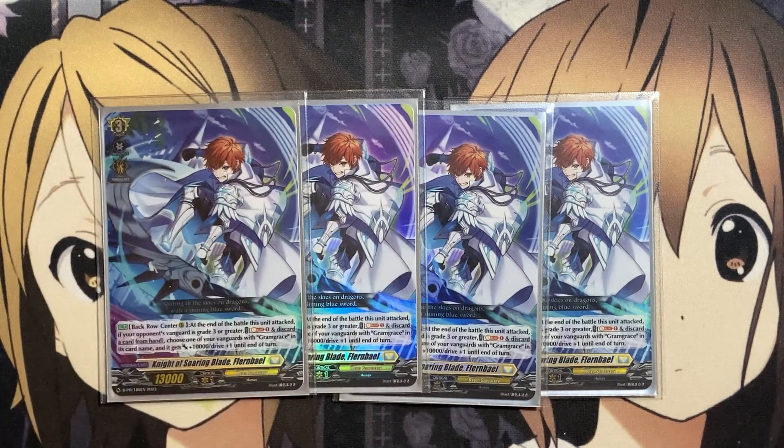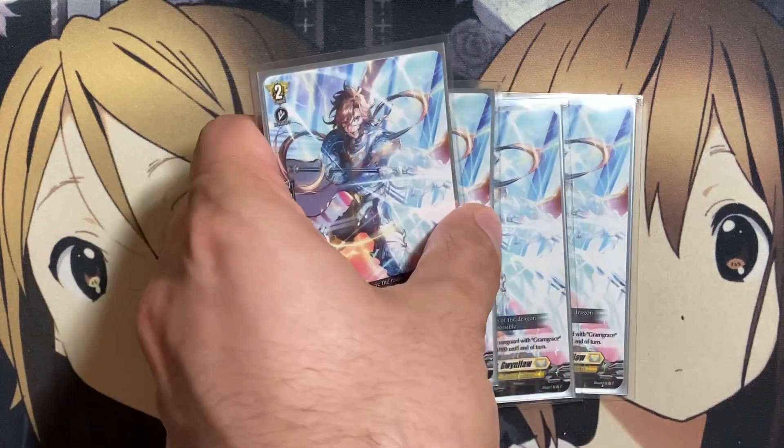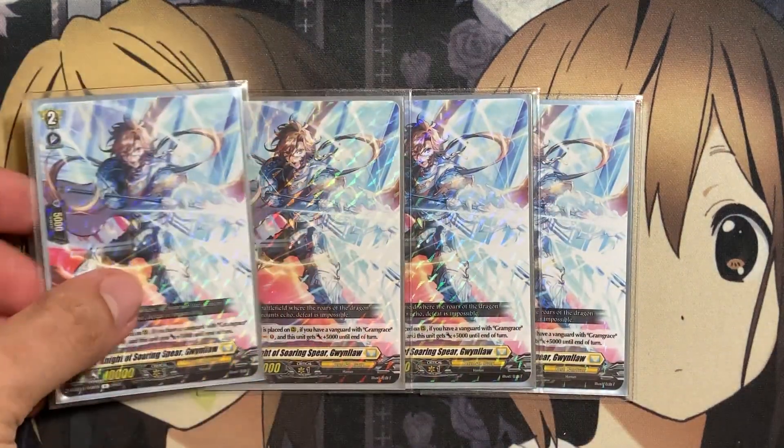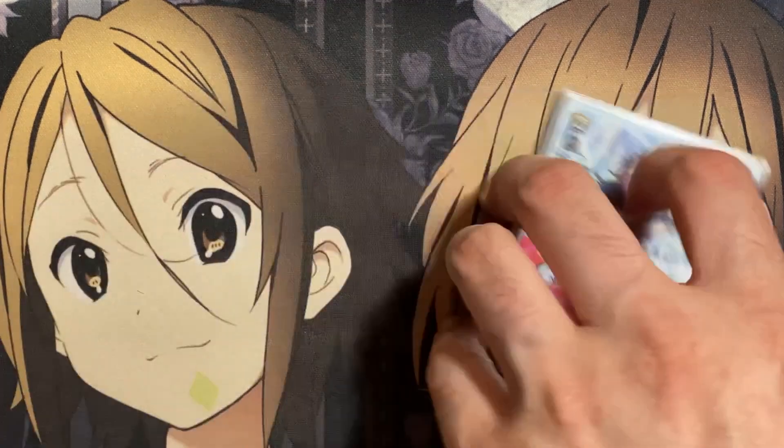For the new card from Clash of the Heroes, four copies of Knight of Soaring Spear Gwenlaw. When this unit is placed on rear guard, if you have a vanguard with Gram Grace in its card name, soul charge one and this unit gets plus 5,000 till end of turn — more soul setup for the variety of cards we want to run. Four copies gives us another unit for the plus five power, and if placed on back row center rear guard, it also gains the plus 10,000 from your persona ride.